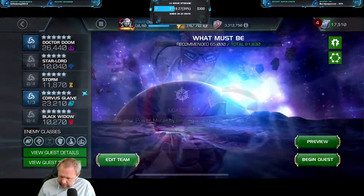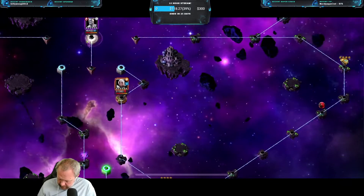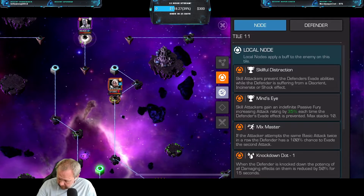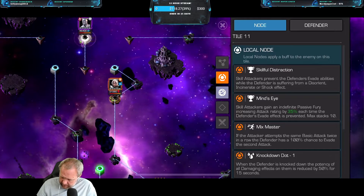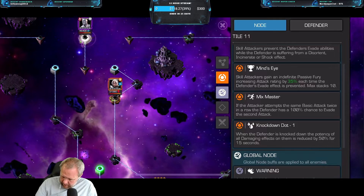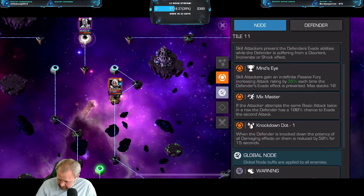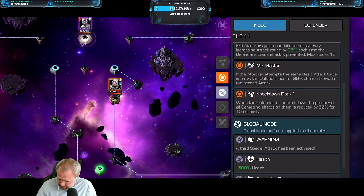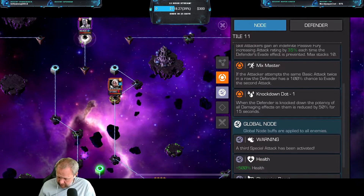I'm just going to join with a random team again here just to talk about it. So the node itself, if we look at this, is Skillful Distraction. All skill attackers prevent the defender's evade if they are suffering from a disorient, incinerate, or shock effect. And then every time skill attackers gain an indefinite passive fury increasing attack, each time the defender's evade is prevented. And if you try — it's Mixed Master — if you try the same basic attack, they evade. And whenever the defender is knocked down, that's a special node for this path.